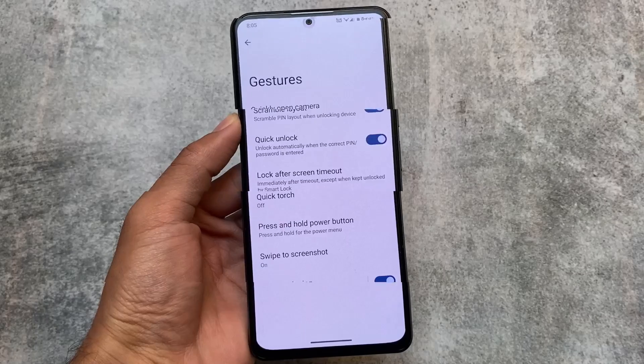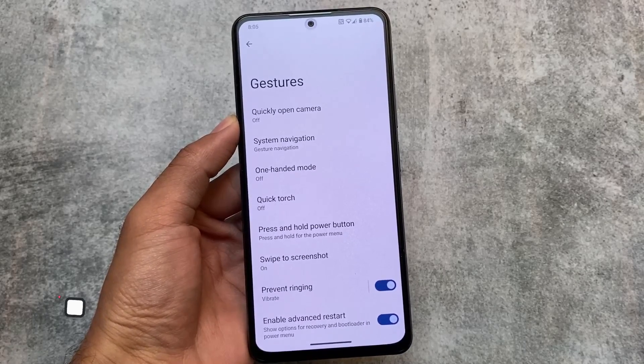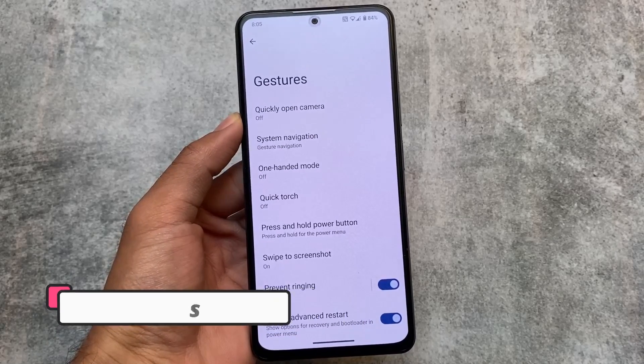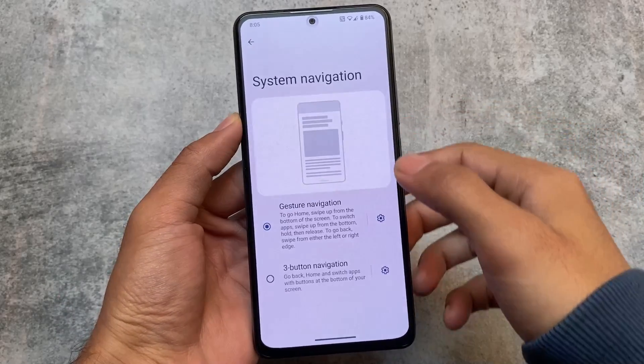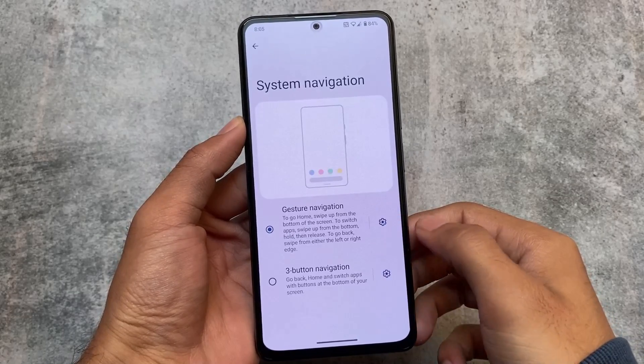Security options include quick unlock and scramble layout, so you can use a PIN or spin lock. Gestures also have some useful features already built in, like swipe to screenshot, quick touch, one-handed mode, and more.